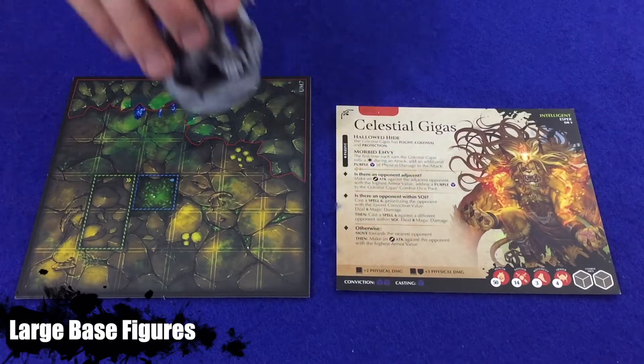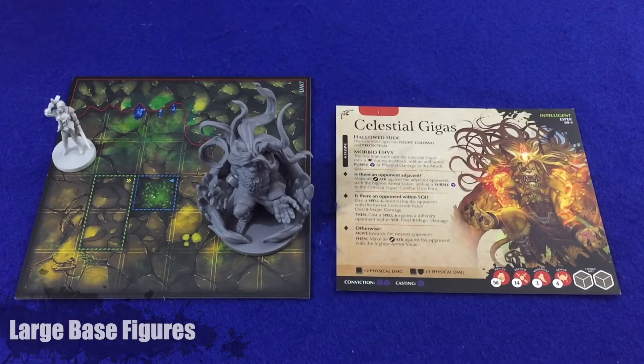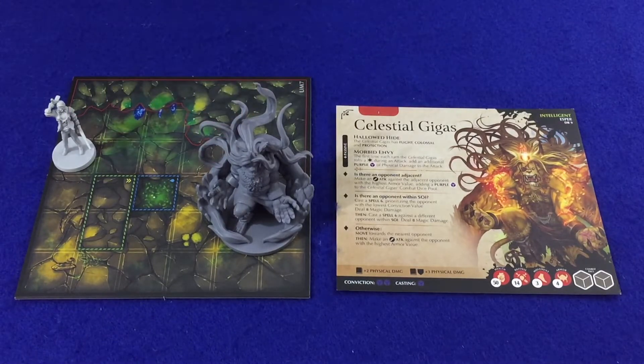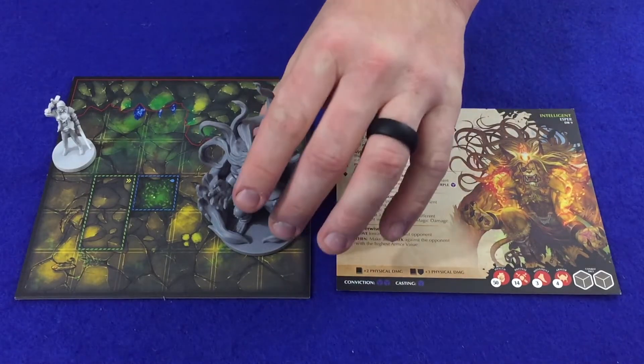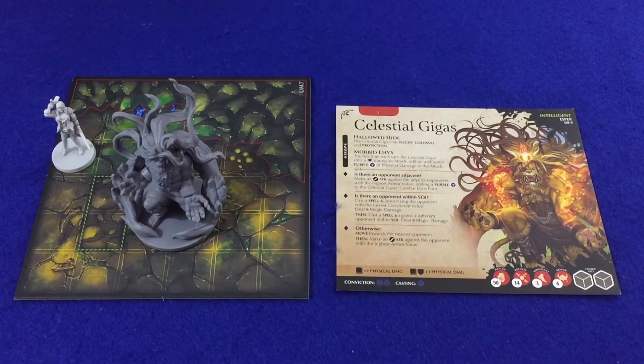Some combatants have figures that occupy more than one space. These figures have special rules associated with their large size. When drawing line of sight to or from a figure which occupies multiple spaces, you may use any space they occupy. This also applies for sphere of influence. In addition, in order for a figure that occupies multiple spaces to be affected by terrain, all of the spaces that figure occupies must be the same terrain type.